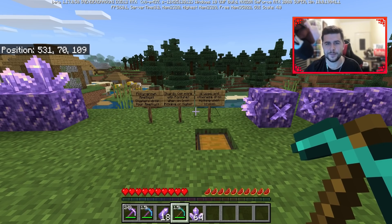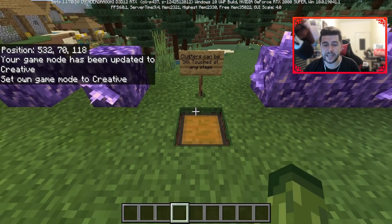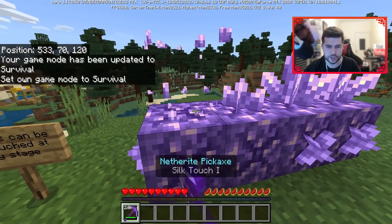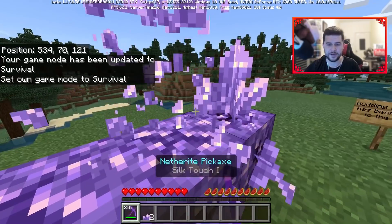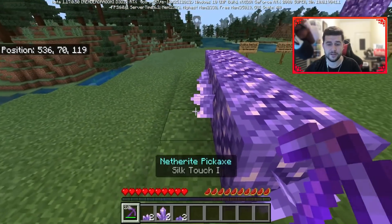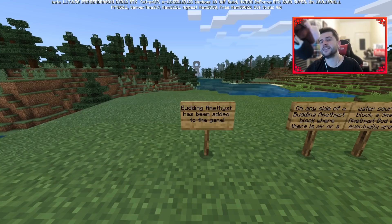Clusters can be Silk Touched at any stage. Using Silk Touch in survival, you can Silk Touch the small or medium versions at any growth stage and take them with you, useful for decoration purposes.